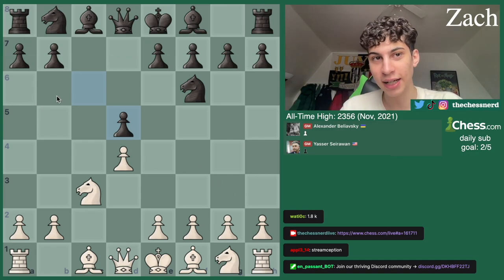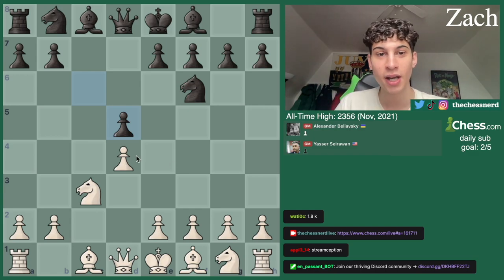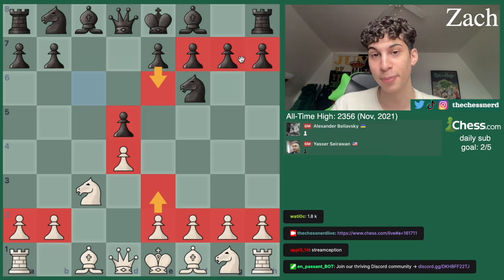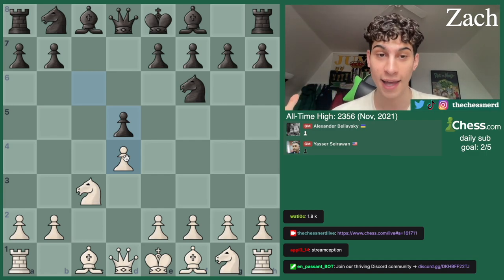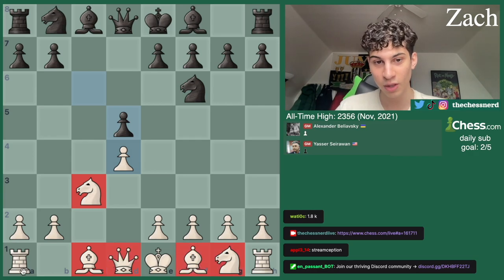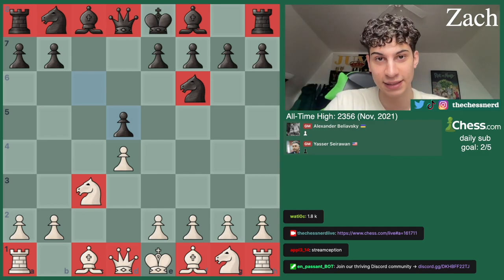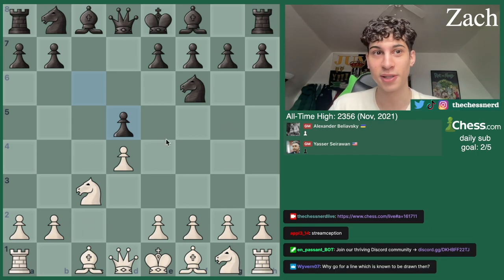This usually results in draws, especially at the grandmaster level. The reason is because both sides have very similar pawn structures. White is usually going to go E3 here, and Black is usually going to go E6. Both sides will have very similar pawn structures, which is a tell that this is going to be a draw game. GMs think about this in the opening — they know this.